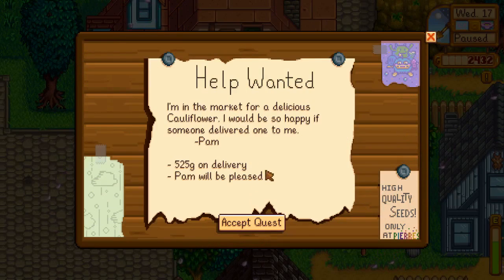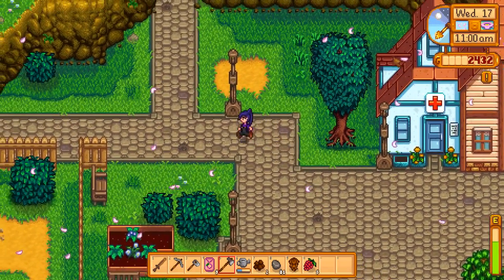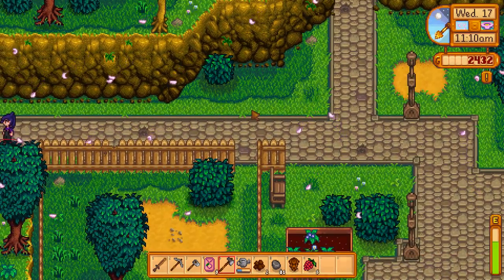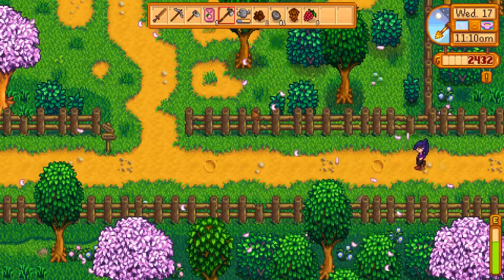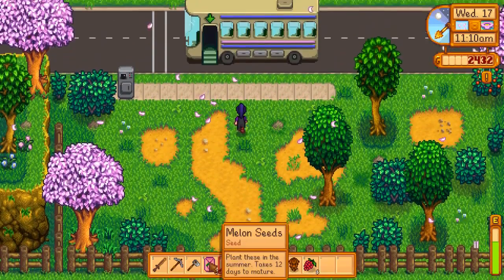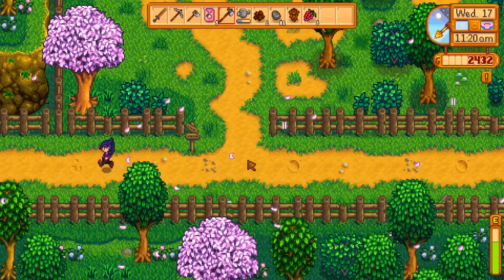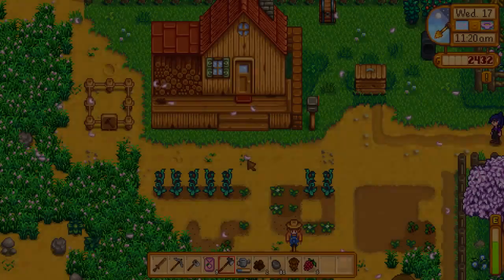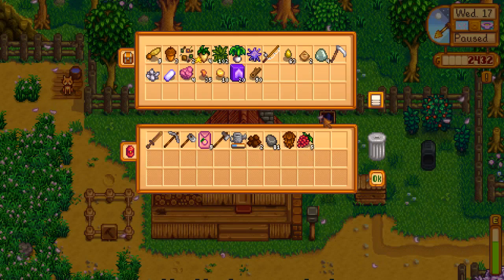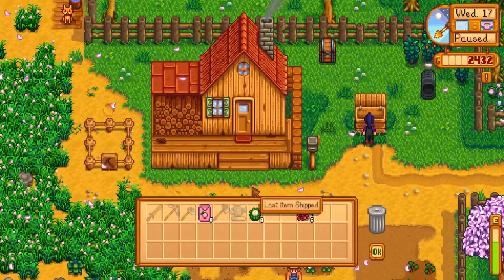Okay so Pam wants a cauliflower — of course she does. And because they're the last things we put in our little box, we should be able to go ahead and get one of those out right away. The other thing I want to do is make a few more chests — I want us to have a chest for each season. Because as you've seen, today we got these melon seeds for summer but it's not summer. So I want a chest for spring, summer, autumn, winter, and put all the seeds for those seasons in the chest and keep it all organized.